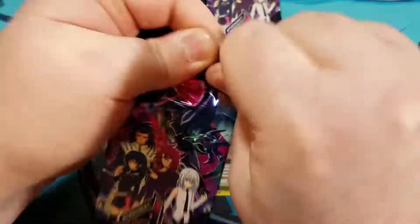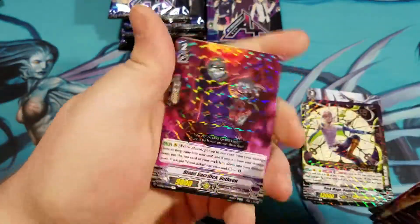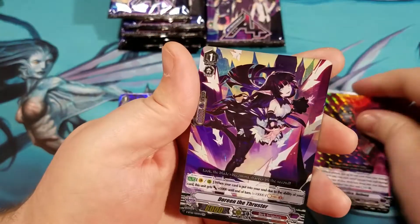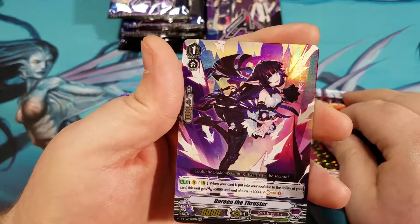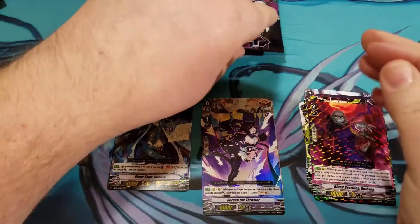Blood Sacrifice Ruthven, regular rare. And I got a double rare — Doreen the Thruster.